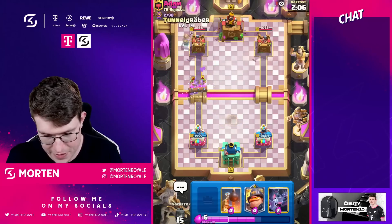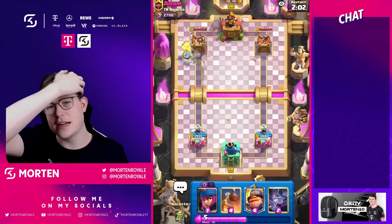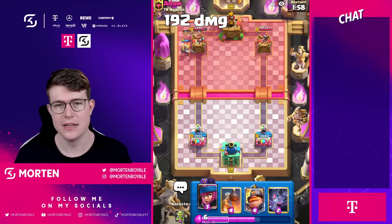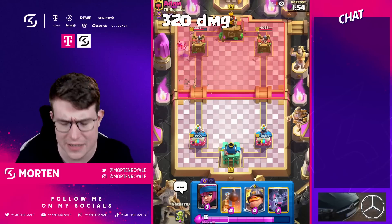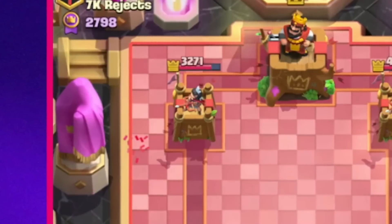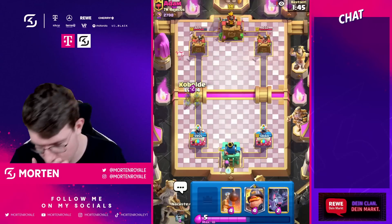I'm gonna go for a miner here. I'm going miner because those goblins are also smiley — miner's not in cycle yet so I think he doesn't have anything right now against the miner. The miner is completely connecting. He needs to play a log to make sure the miner's not getting too much damage, but we still chip this tower down below 3.3k HP. Going for cracker and goblins.